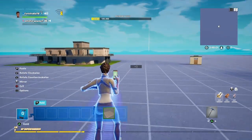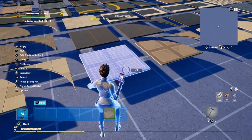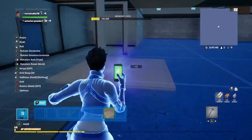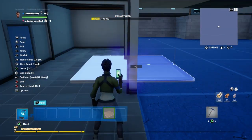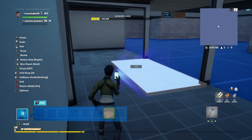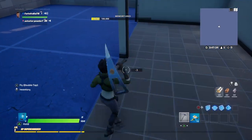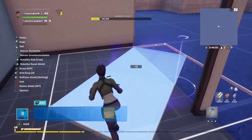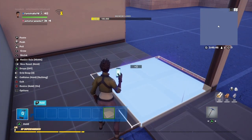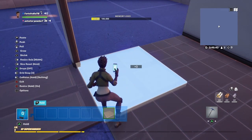Once you've done that, go into the agency floor gallery and grab this floor using the technology room. Make sure that you have building to prop on for this. Go inside and resize on the depth axis first until it's half a block. Place it right here — but before you do that, raise the height on it by one, and then place it down. Then take the same piece and change the width to one fourth of a block, and place it down on this block.